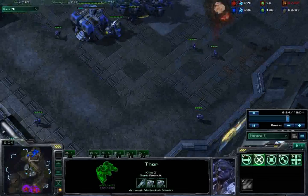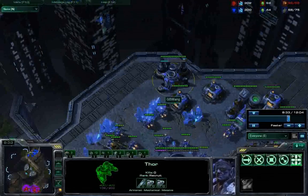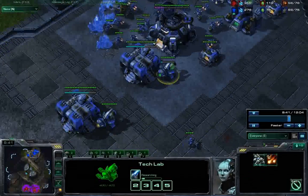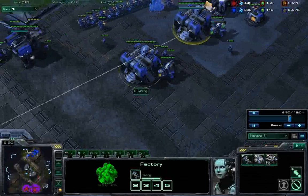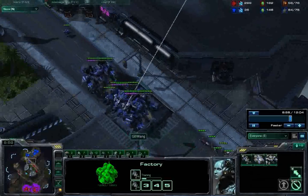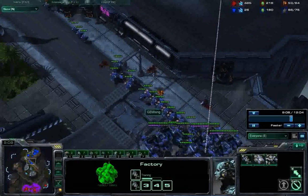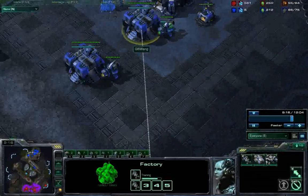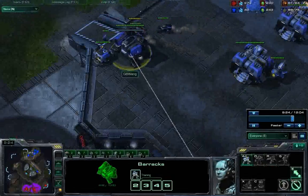At this point I didn't do a great job denying scouting, so he saw the Thors — but I have my three Thors out and it's time to push. After researching plus one armor, you're also going to get the next 150 gas for infernal pre-igniter. From here on out, you crank out mass Marines and mass Hellions. Rally the Hellions onto the Thors — you don't even have to hotkey them; they'll just attack when the Thors attack. Because this is an all-in push, I pulled 12 SCVs, keeping only the minimum needed to sustain Hellion and Marine production.